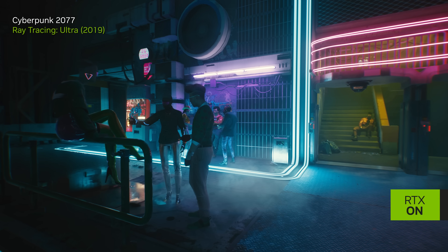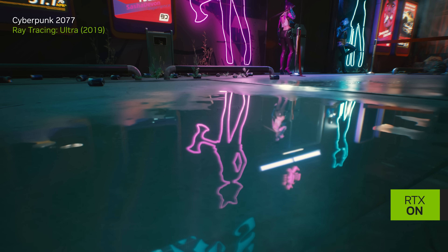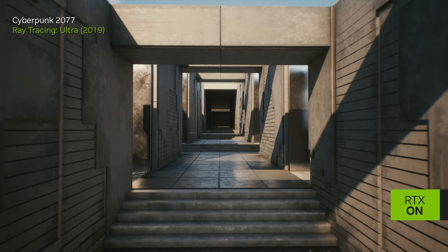The biggest AAA blockbusters, like Cyberpunk 2077, have already turned RTX on with individual ray traced effects, including ray traced reflections, shadows, ambient occlusion, and more.